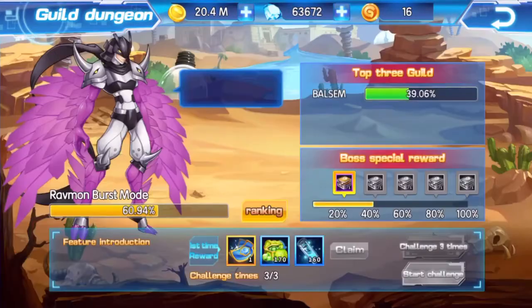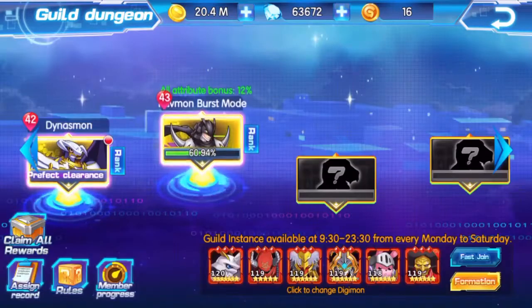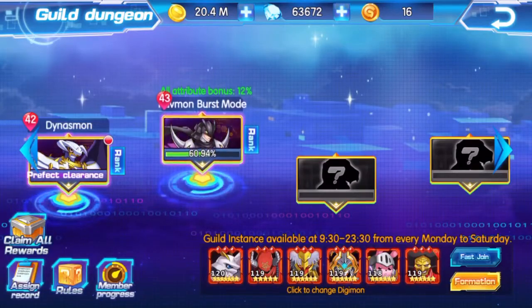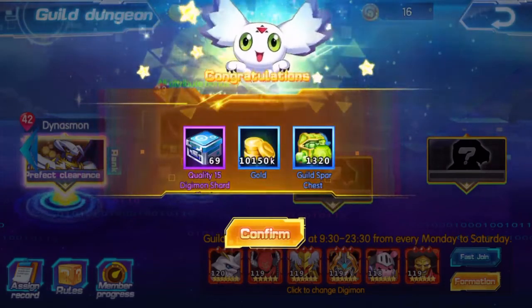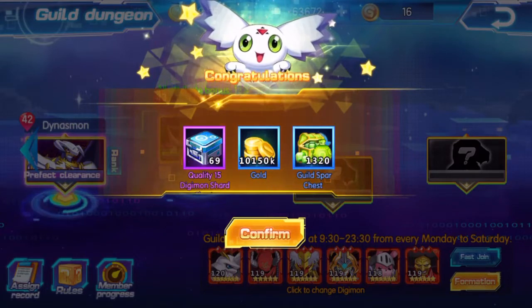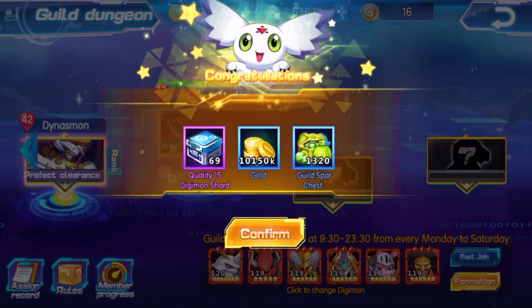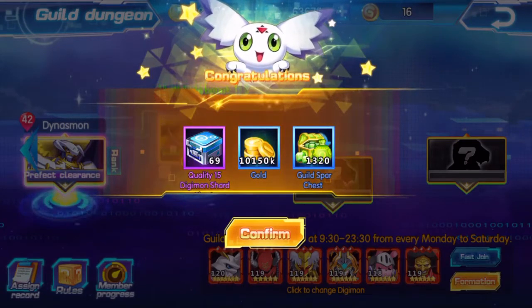The only difference is the final one — Brave One — where you get a draw ticket, which would be very very good. But unfortunately we can't win it; our whole guild is not strong enough yet. So let's claim all of this and see what we get. We got 15 digital charges — that's 69 total — and 10 million gold, which is actually pretty good, and 1,320 guild spar chests in one month.